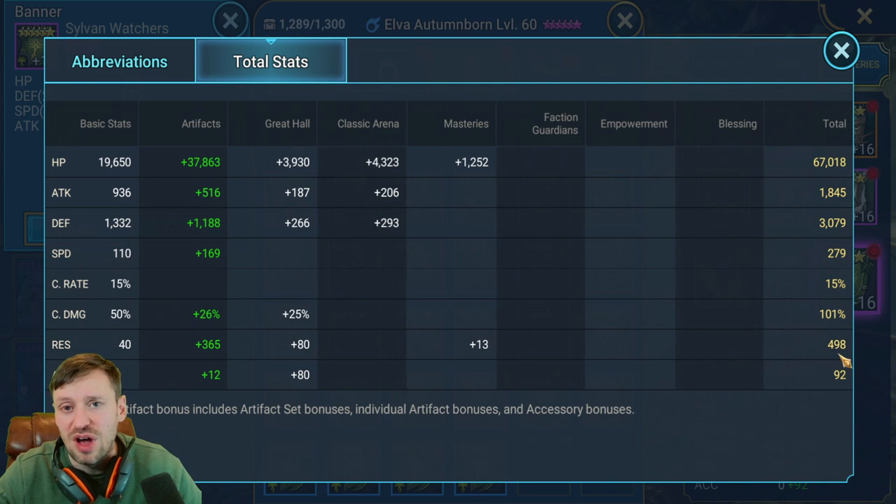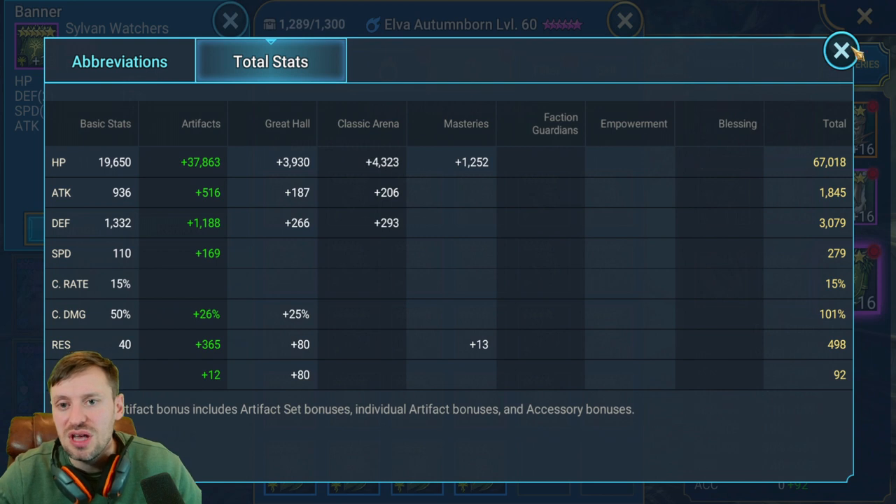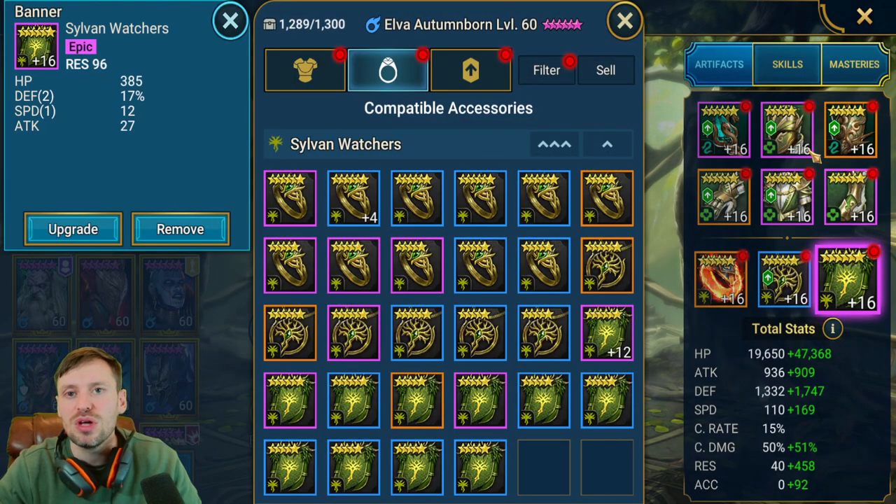Total stats: 67K HP, 3K defense, 279 speed, and almost 500 resistance. Speed is really important because her A3 and A2 are both on 3-turn cooldowns, so being really fast means you can cycle through her abilities quickly. This is the PvE build.